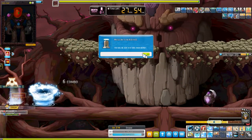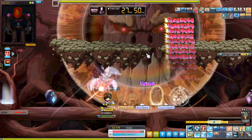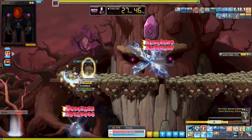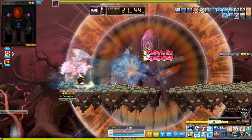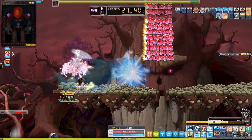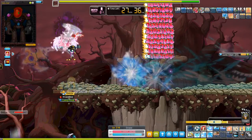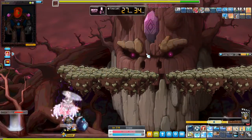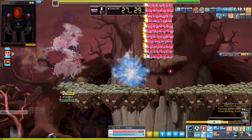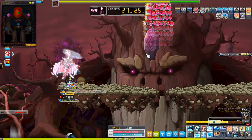I believe Cygnus Knights or anything that can lay down a summon that will clear the bottom makes this insanely easy. For Cygnus Knights, we have the Jousting Squad or whatever it's called that summons little bird things with the spears, and that'll clear the jaw area for you perfectly. Alongside that, rush skills are super important to know, and just having reaction time.